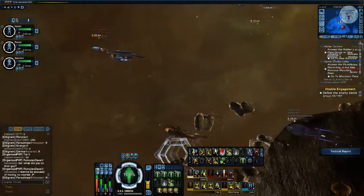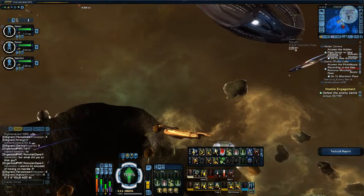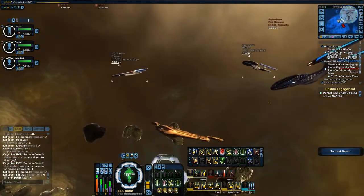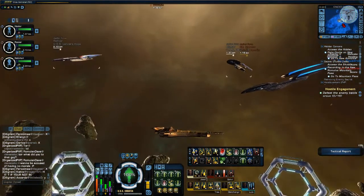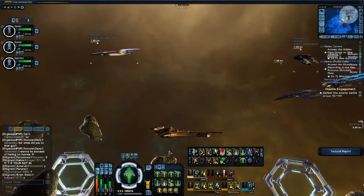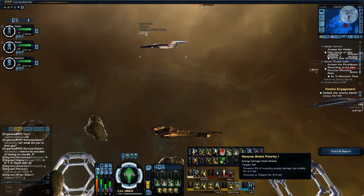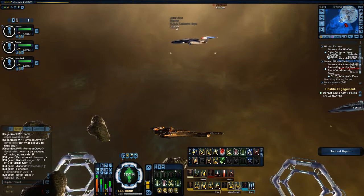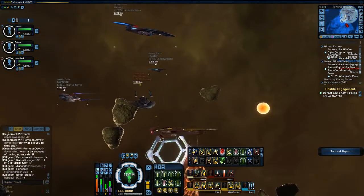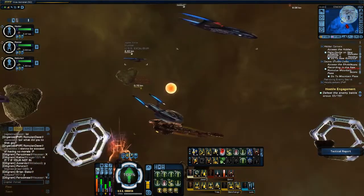This is done with the basic engineering ability of Emergency Power to Shields, which is just a small buff — it's normally best to have two of these in your build. Another key ability is Reverse Shield Polarity, which basically converts any incoming damage into your shields, which is very good during an alpha strike from a tactical officer. Once someone wants to attack you, you pop that and it means they can't hurt you.